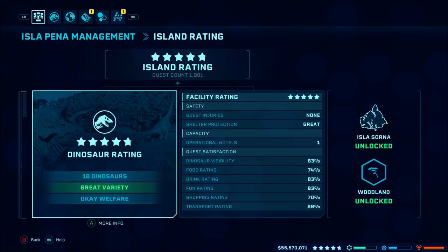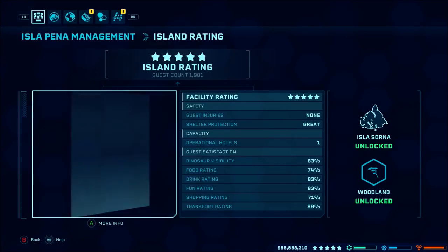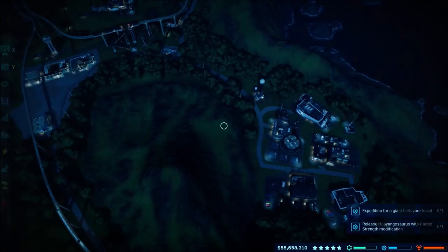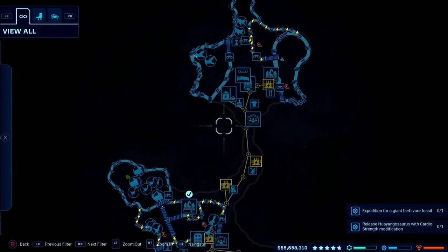You don't get loads of guests, so all you really need is one hotel and that's pretty much it. Your facility rating will go up and down, but that's really it. The reason why I don't have five stars right now is because the dinosaur rating has gone down because the Baryonyx and T-Rex are dead.